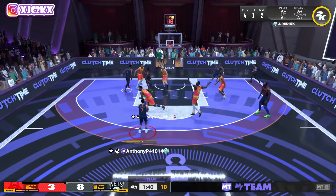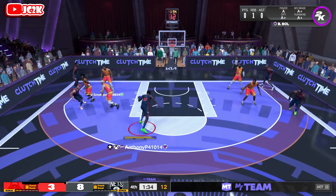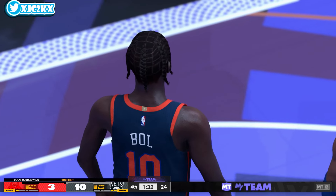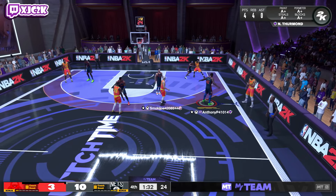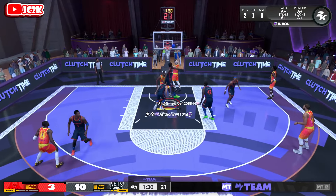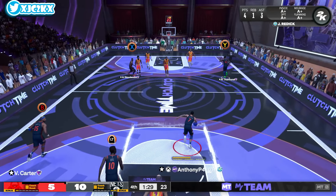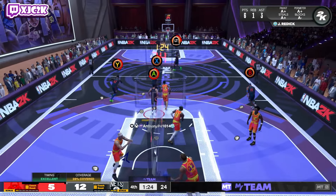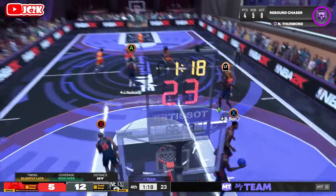We're struggling and missing open shots is not helping. I drive the ball, attack the rim, and get a dunk — at least we're getting assists, but the scoring has been really tough. With a minute thirty-two left we have an opportunity to hopefully get more on the board and get a win. I think we'll win pretty easily. I try to wall up for a stop — that's not a stop. I drive and stick dunk, but he shoots a layup instead. I'll take the bucket regardless.